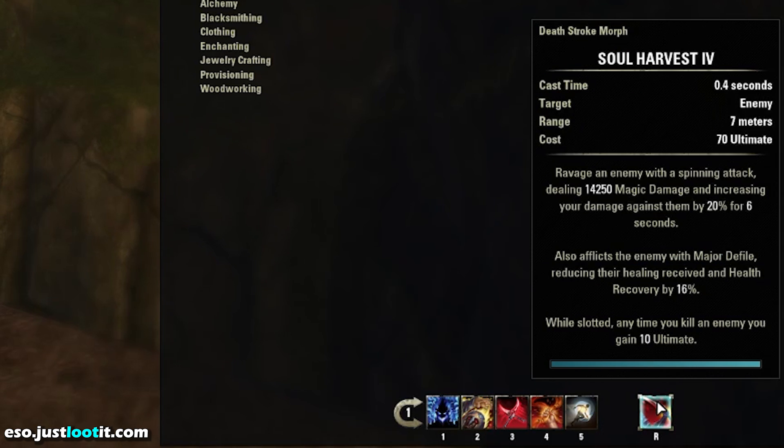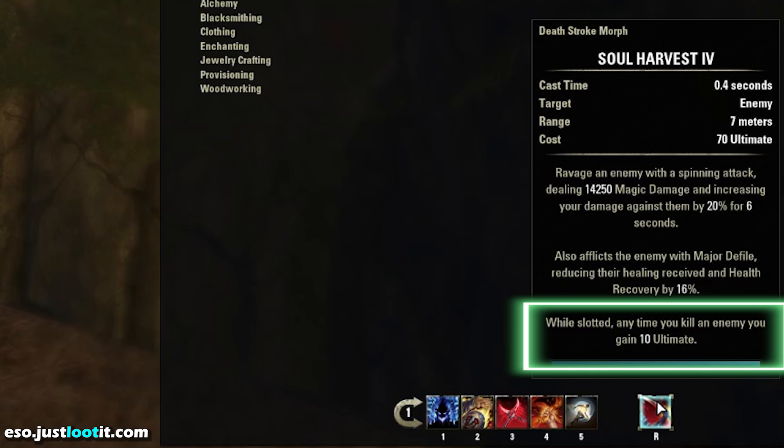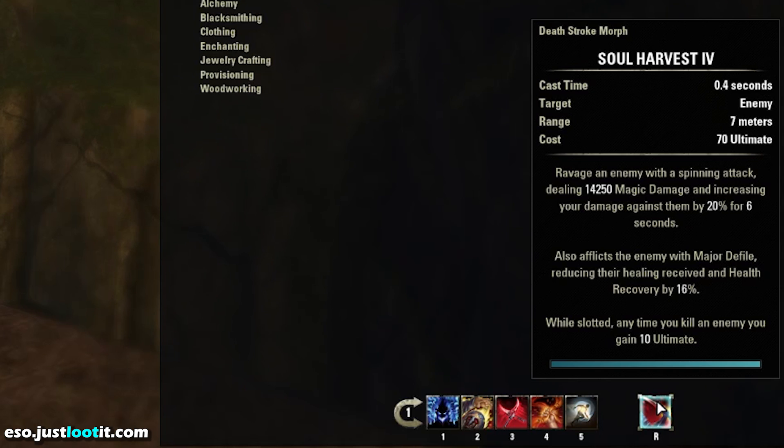Last but not least, our ultimate on the front bar, Soul Harvest. This ability is going to increase our damage by 20% for six seconds when we use it. Not only does it do 14,000 damage when we use it, it's also going to increase our damage by 20%. This is huge for bursting down bosses or dangerous mobs. Not only that, this ability only costs 70 ultimate. Get into the habit of using this ability often. It's not like a lot of other ultimates in the game where you save it for that critical moment. This is an ability you use pretty much anytime you walk up to a thick mob because by the time you kill that mob after you've opened with this ability, you're going to have your ultimate back again anyway. And while this ability is slotted, anytime you kill an enemy you gain 10 ultimate. So all the trash that's dying around it is fueling your ultimate. You'll be amazed how often this thing pops back up.